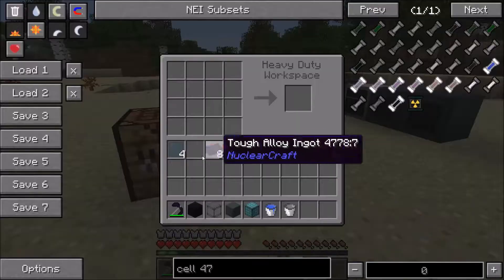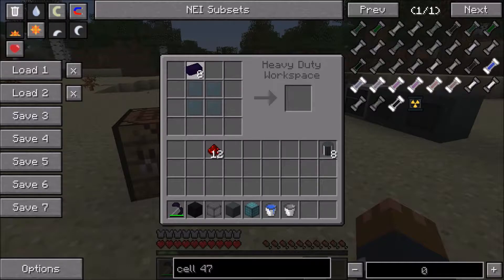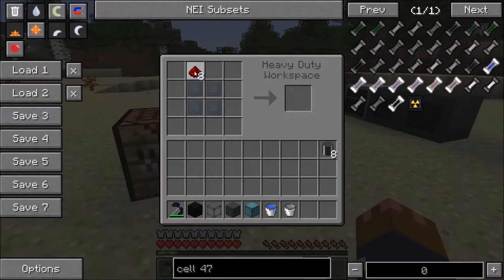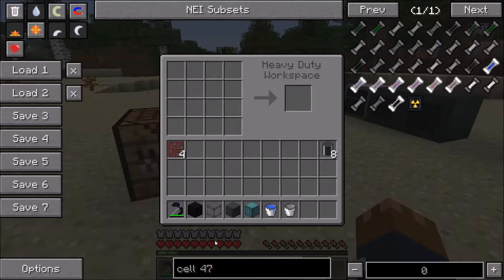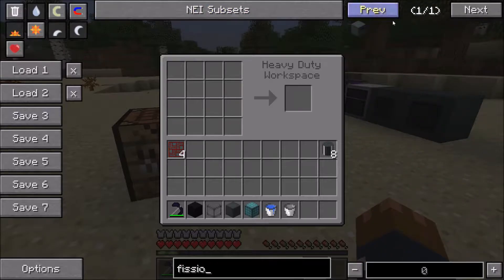We also need some reactor upgrades, which were added in 0.0.0.9. What you need to do is first get some basic plating, tough alloy ingots, and some redstone to make reinforced plating — I think they were called advanced plating before. Surround them with redstone and you get 4 reactor upgrades. A single reactor can actually have up to 8 upgrades, but we're going to just go up to 4 since it gets pretty self-explanatory after a certain point. We also need a fission controller.